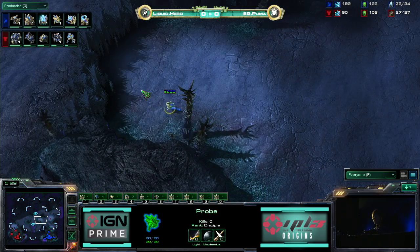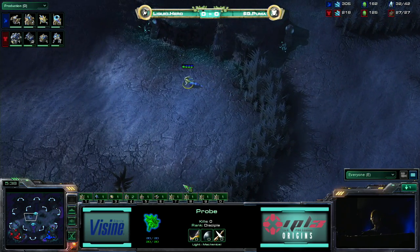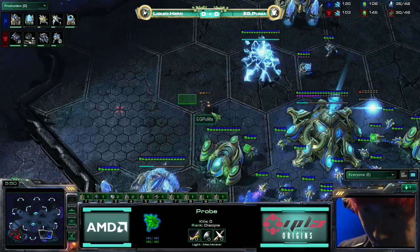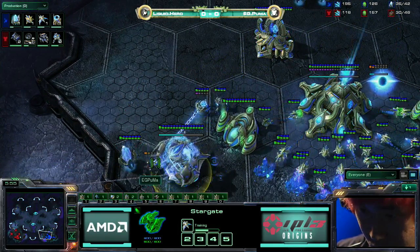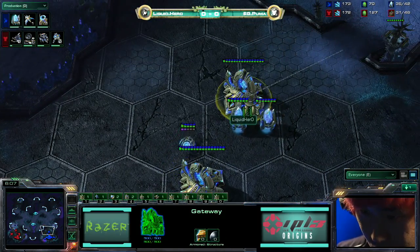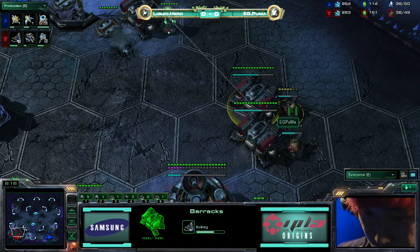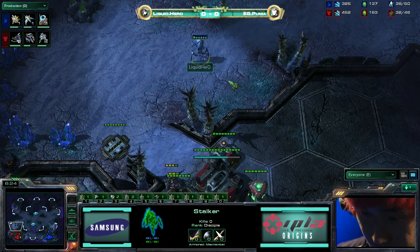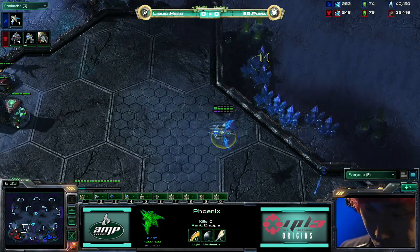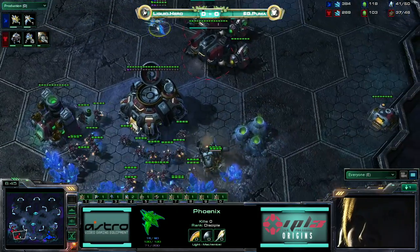Is he going to go for the Void Ray or the Phoenix? The Phoenix is much more of a harass-oriented unit — get in there, pick off the SCVs, go around the map, and it has some staying power towards the mid-game. The Void Ray is more of a unit that gets in your face and does damage, trying to win the game outright. And the SCV is going to get in there and it sees the Stargate with the Phoenix in production. This is the type of build that you really want to catch somebody by surprise with. Now that he knows it's coming, Puma can prepare properly — he's getting two additional tech labs right now on his barracks.